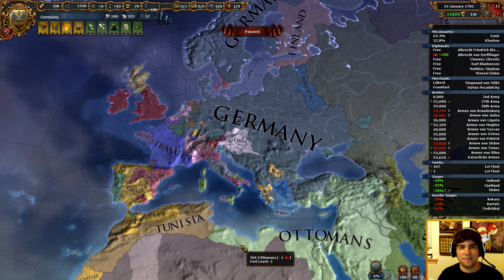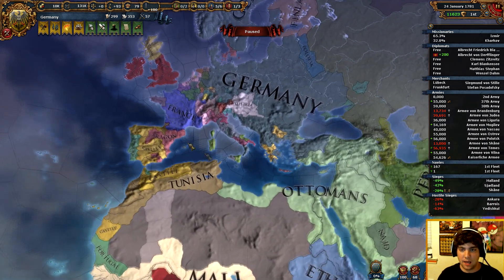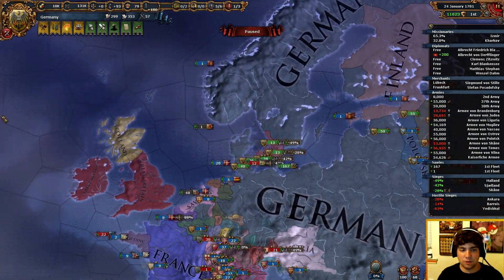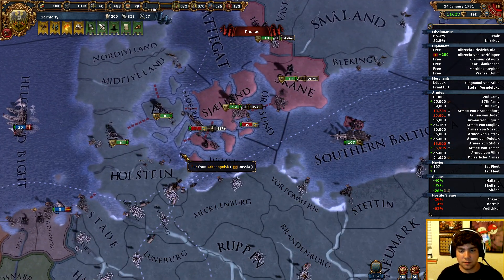Hey guys, SprayNpray here and welcome to episode 57, I think, of my let's play of Europa Universalis 4 as Germany. Today we are going to fight our coalition. We just declared war last time. We're also going to be declaring war on Scotland, so don't get too comfortable over there, Scotland.